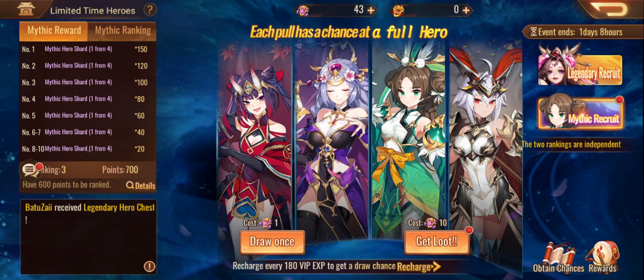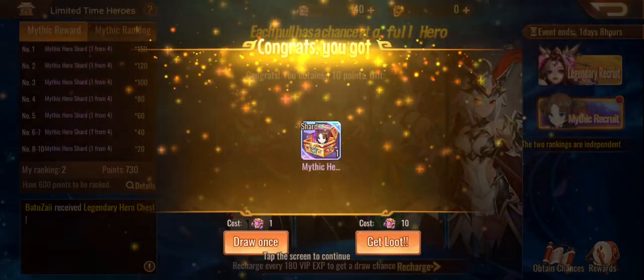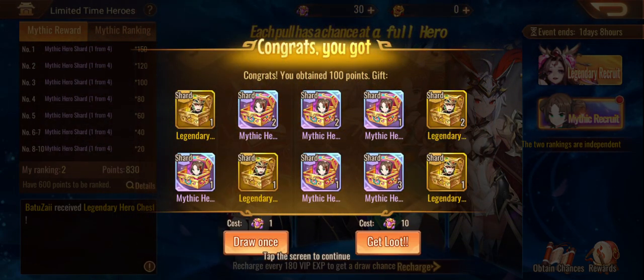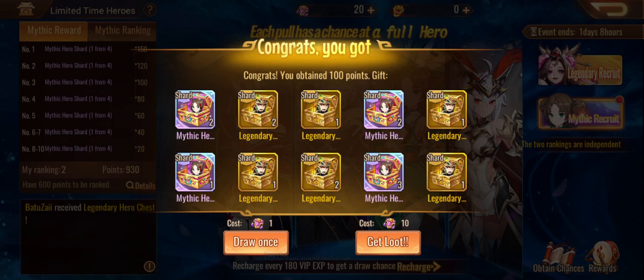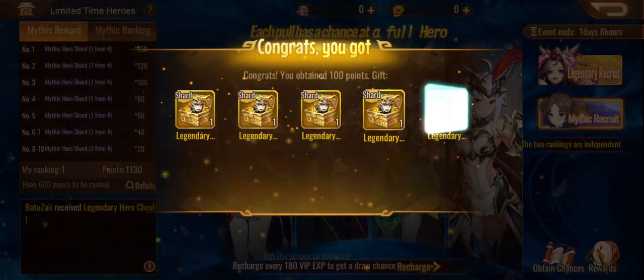The drop rate is 0.25, so keep that in mind — if we do pull it we're going to be very lucky. We'll do a couple of solo ones and we do get a three, okay. That might have been the guaranteed three. Now let's jump in and do the 10-bombs. If we manage to get a full copy, I think that's going to be enough to get her to three star.